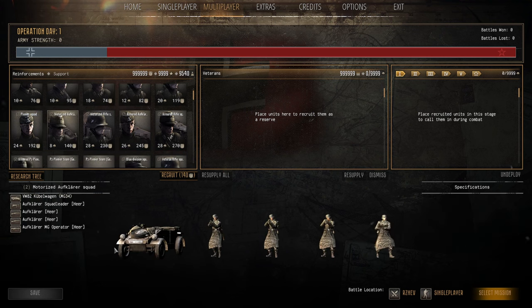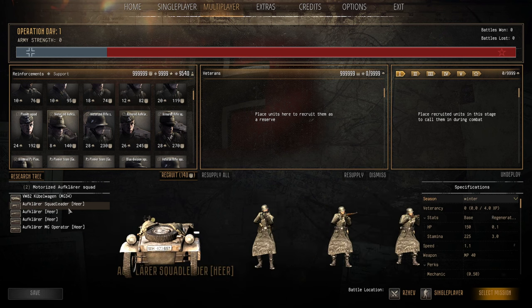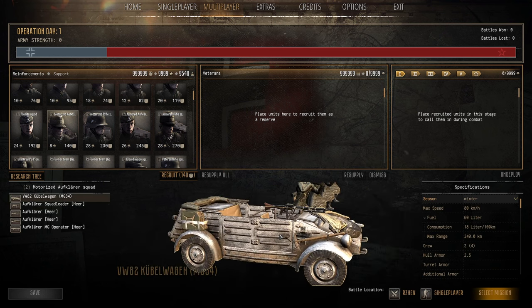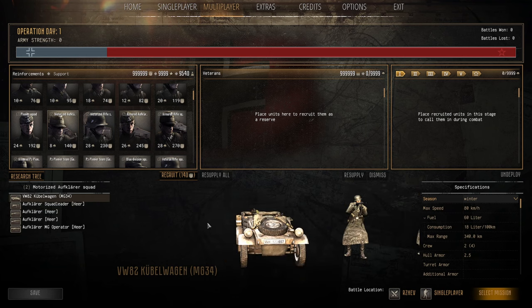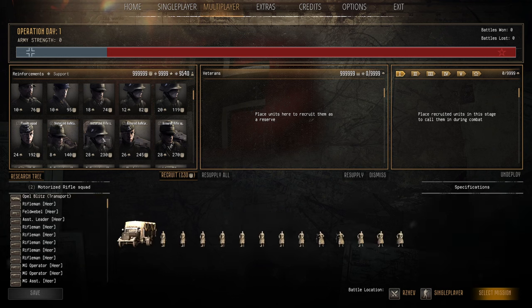The Motorized Recon Squad is only a four-man squad when brought like this — I'd say go for the standard one. With the MG34 it won't last long, it's 8 population cap and 140 manpower. Just get the standard Recon Squad, far better.